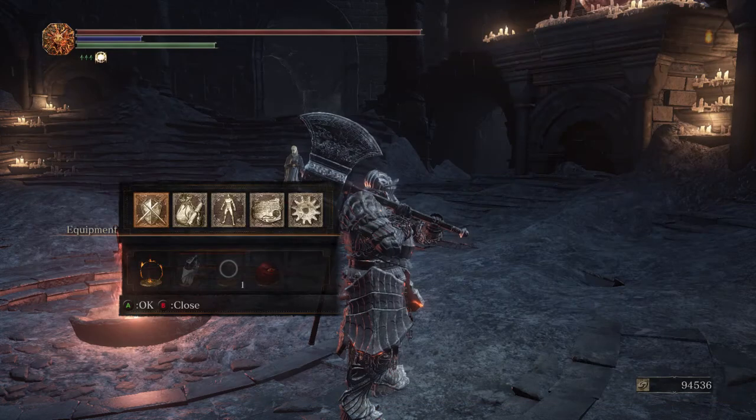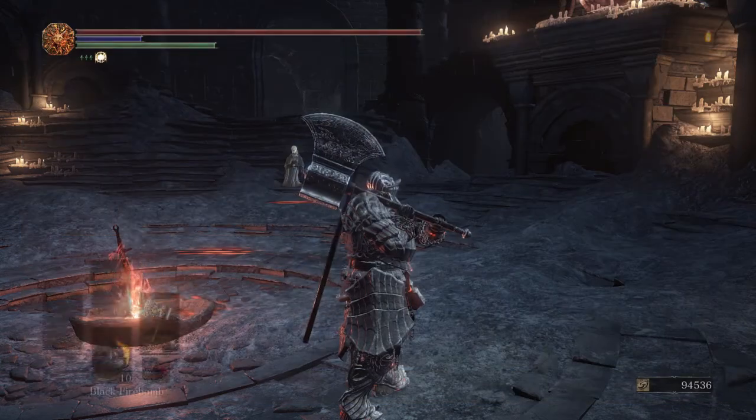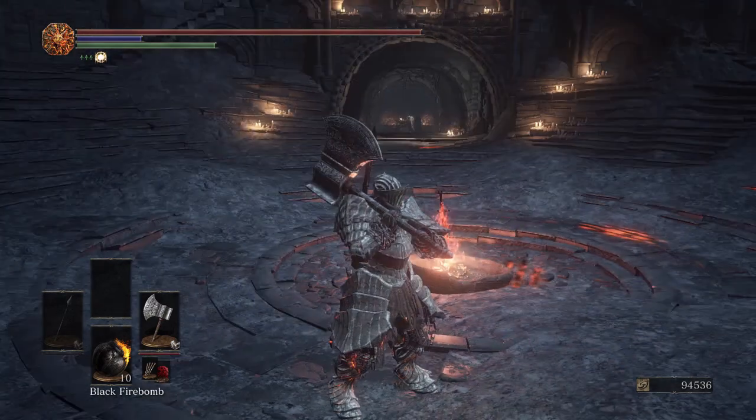With B scaling in strength and 50 strength, you get a pretty decent 611 AR. Obviously not as much as the Yorm's Great Machete, but it does weigh a little bit less, which means you can add something else to your weapon selection to increase your versatility instead.